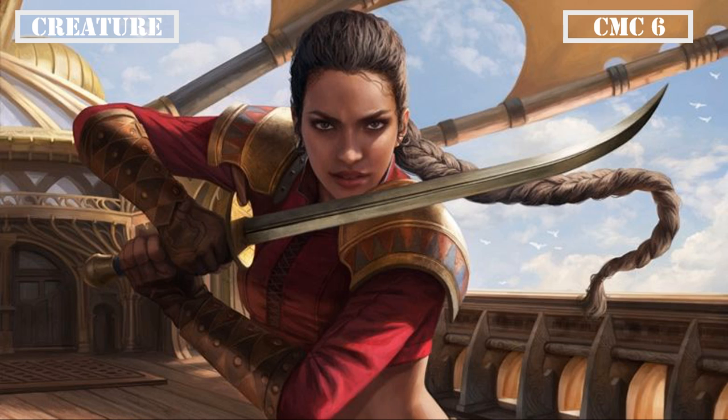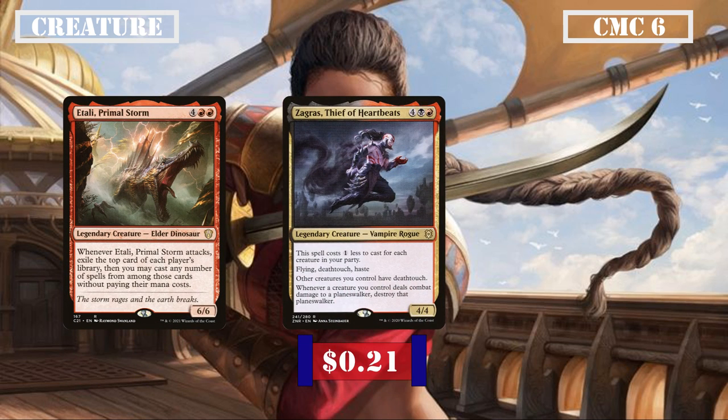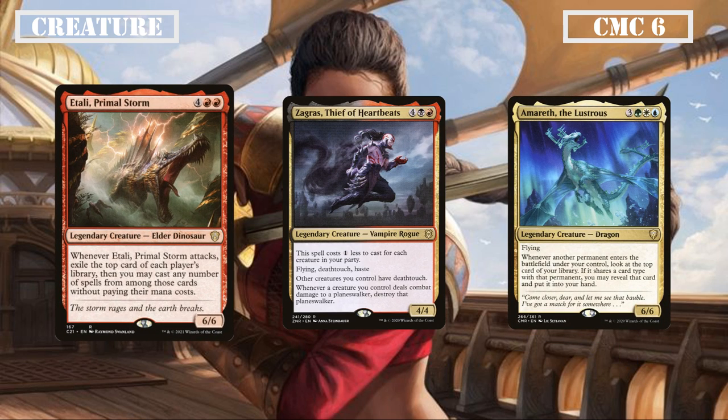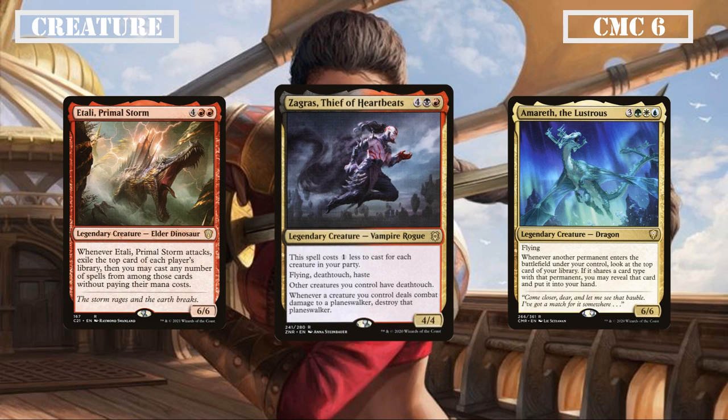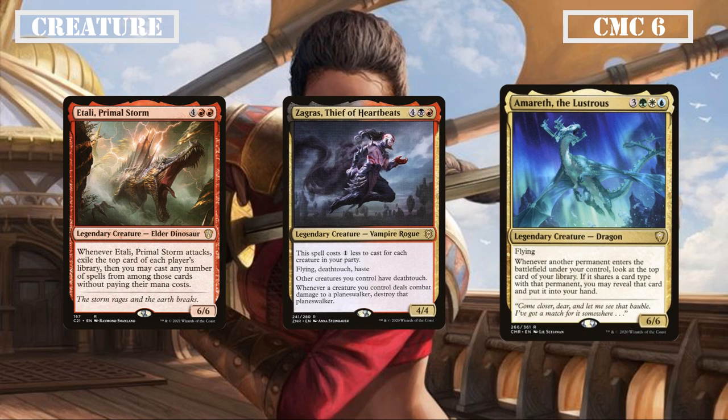Finally reaching the CMC 6 slot, we have Itali Primal Storm, Zagoras Thief of Heartbeats, and Amareth the Lustrous. Itali is a 6/6 that exiles the top card of each player's deck when it attacks, allowing us to cast any spells exiled this way for free — working well with our haste enablers for up to 4 free spells every attack. Zagoras is a 4/4 with flying, deathtouch, and haste that costs 1 less for each party member we control, grants all our creatures deathtouch, and destroys any planeswalker damaged by our creatures. Amareth is a 6/6 flyer that whenever another permanent enters under our control, lets us look at the top card of our library and put it in our hand if it shares a type — good card draw due to our high creature count, even counting land drops.